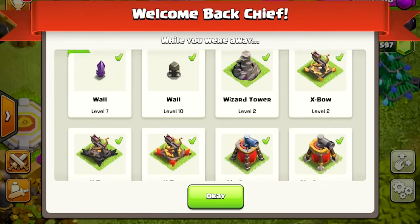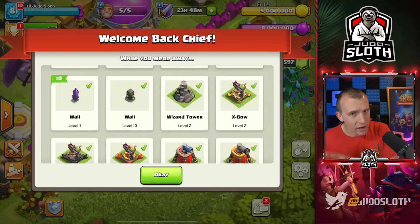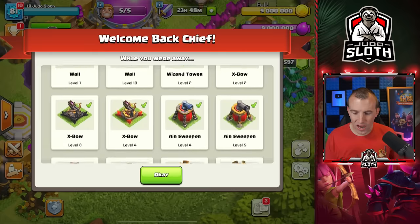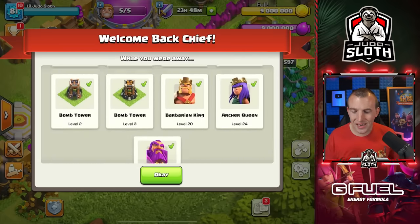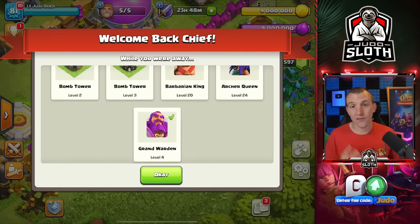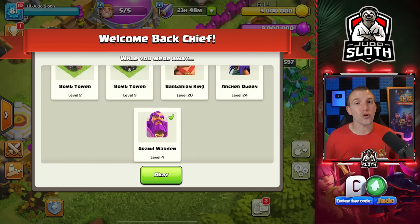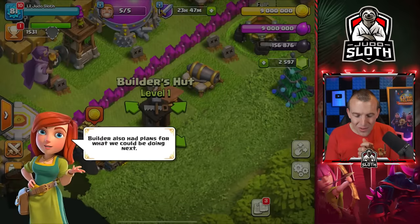Look at all of the upgrades — the Xbows to level 2, 3, 4. The air sweeper. Barbarian King level 20, Queen level 24. Everything was at the old level but the King was level 16 so he's only gone up four levels. The Queen was 21 so she's only gone up three levels. The Grand Warden was level 1 so he has also only gone up three levels. I love the fact that it upgrades your heroes — it is so cool.